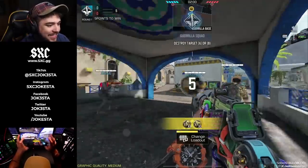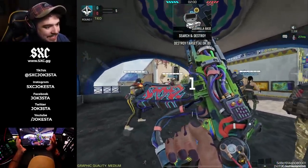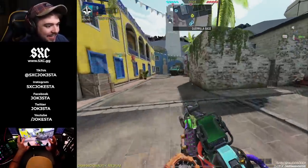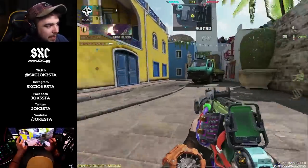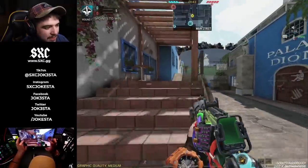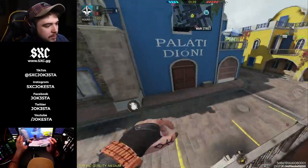We're gonna go ahead and hop into a rank match and try this thing out. This is the Rust 79u — inside the game it looks like a hacker gun, there's so much cyber chase vibe into it. The sights look pretty decent honestly — could have been better, but not that bad. I'd say the sights are like a six or seven out of ten.